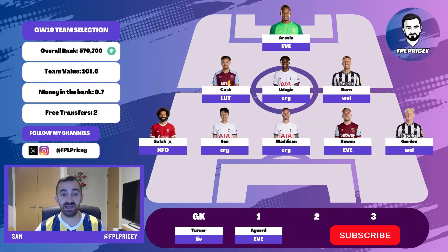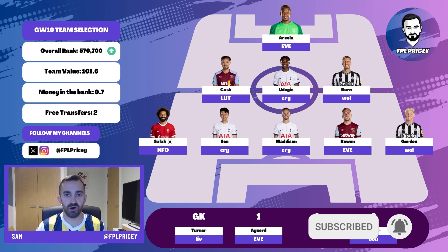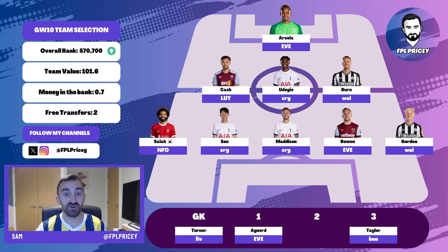Moving on to the midfield — I'm really happy with this five overall. All of them got a goal last week, and all five have a good or good enough fixture this week. My armband is going on Mo Salah. Back-to-back braces, both with slight fortune, and a lot of Liverpool fans said his performance last week was probably one of the worst they'd seen for a while. But he still got two goals, looks in phenomenal form, and his underlying data is fantastic. At Anfield against Nottingham Forest, he's the most reliable captain pick.